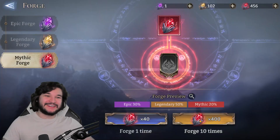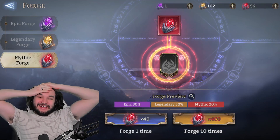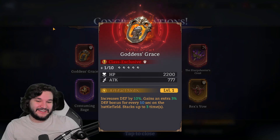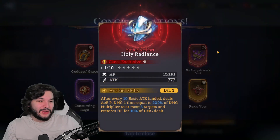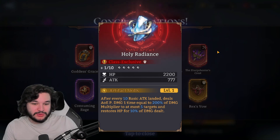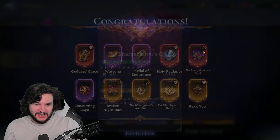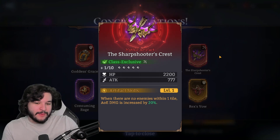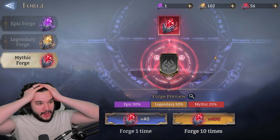Another whiff — it can't be! At least we finished with a triple pull. We got Goddess's Grace, which gives 19 extra defense on defenders — actually decent. Holy Radiance gives additional damage when you hit 10 basic attacks and restores HP, but the damage is mediocre for a defender and the restoration isn't much. Then Sharpshooter's Crest gives a massive AOE damage increase — very good on any AOE damager that can keep enemies away. Not one I had before.